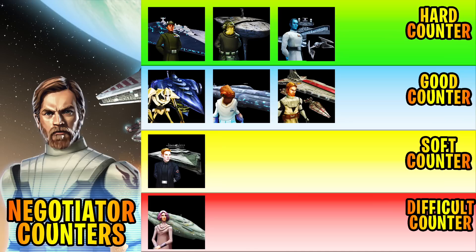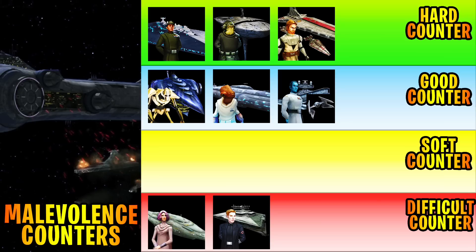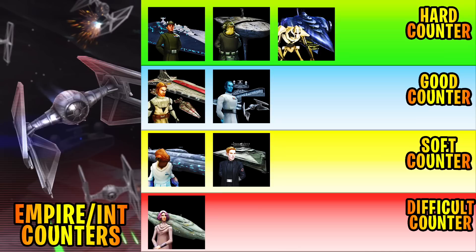You could also opt for a Negotiator mirror match, though I try to stay away from mirror matches if possible. Home One/Ackbar is one of the better budget ways of handling a Negotiator without needing a top-level fleet. Malevolence works fairly well too. Finalizer I'll put as a soft counter — there's some nuance, especially if they have Houndstooth, which can complicate things. Malevolence is more useful on offense nowadays — against an Interceptor lineup, Executor, or Negotiator.